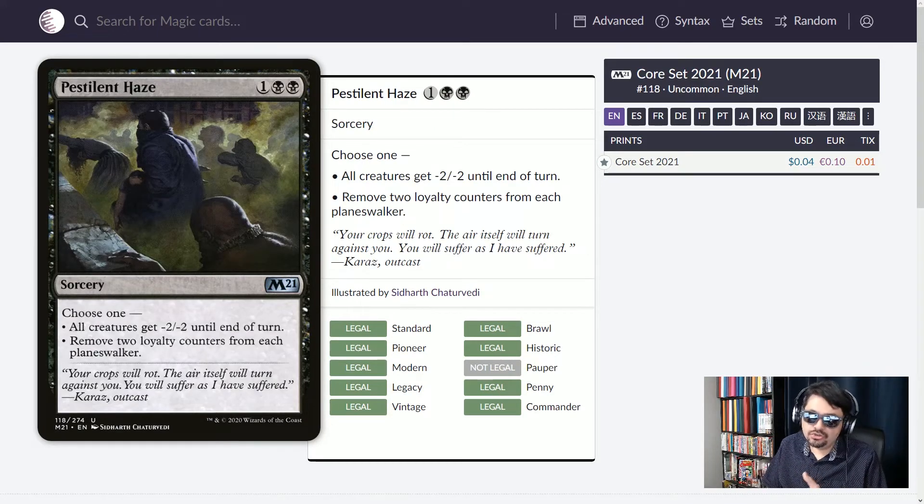Pestilent Haze — three mana sorcery. Choose one: all creatures get minus two, minus two until end of turn, or remove two loyalty counters from each planeswalker. This is a way to mass-weaken planeswalkers and maybe take them out, and it's going to minus two a bunch of creatures — especially those little mana dorks and other utility small creatures. Minus two, minus two, three mana — love it.